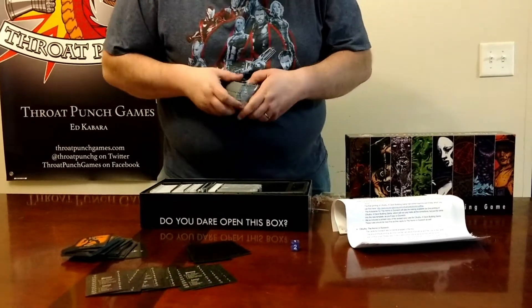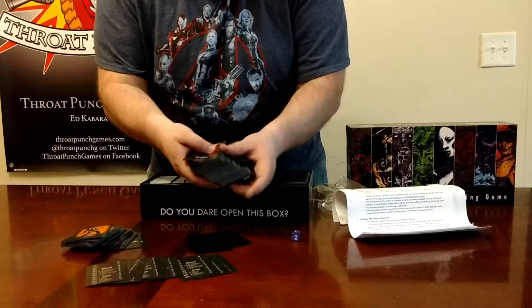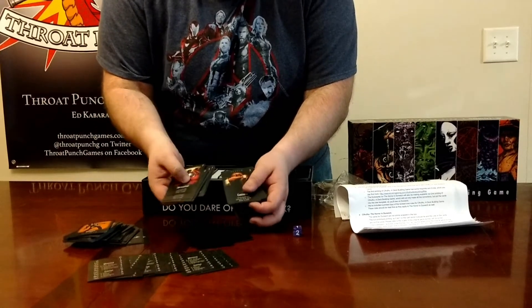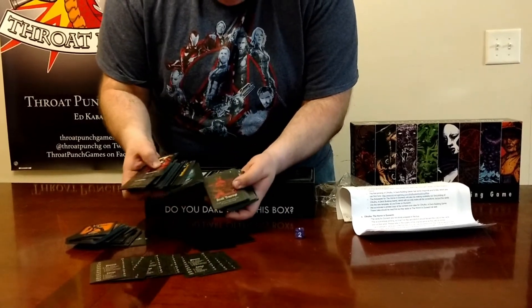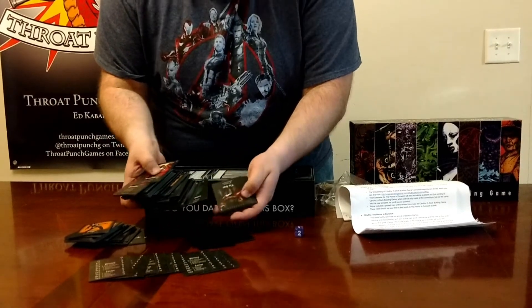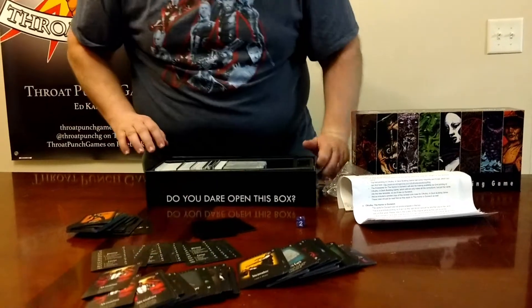We've got librarian cards. This is the deck builder, if you can't tell. Different kinds of cards — these are spells and actions you can undertake. Punch a guy. Nice. All the art in here honestly kind of looks like old school Hellboy art, so I'm very intrigued.